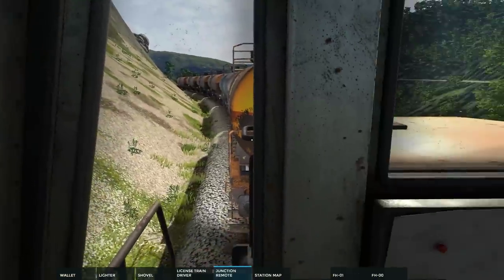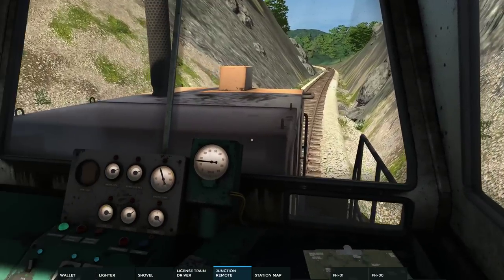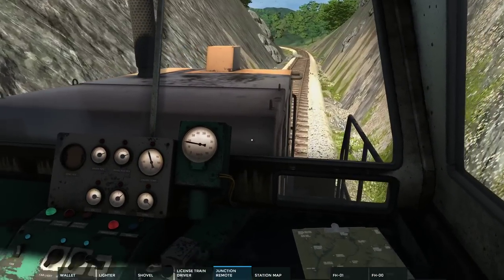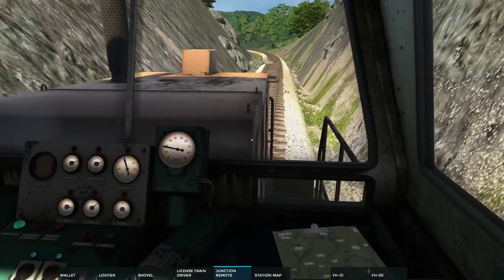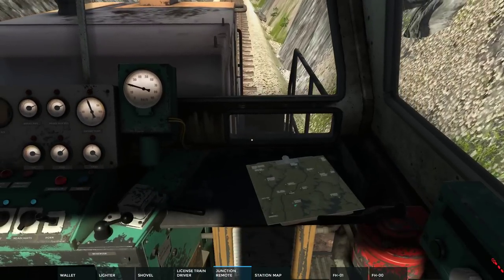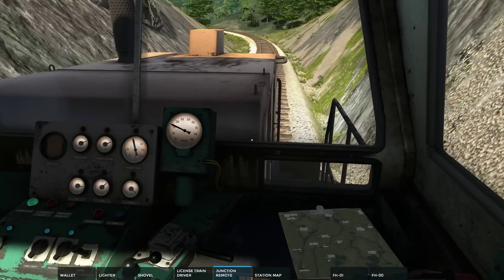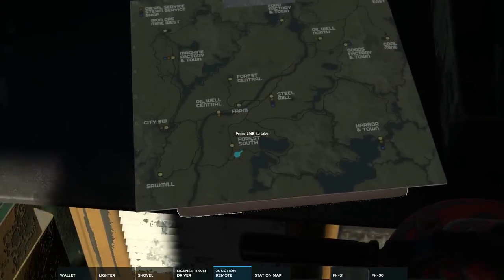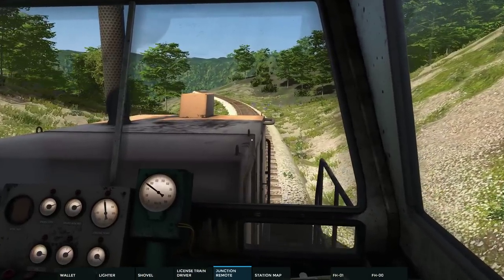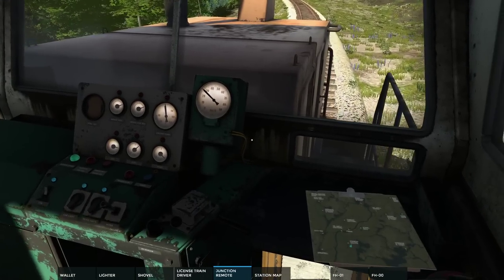We should stop climbing soon because we've been climbing all the way through. To be fair, we're going across a mountain pass so the only way is up. Hopefully not, otherwise we'll have to stop and cool down — and stopping on an uphill is probably not a good idea. We'll slip. Balance it out. I'm impressed by this shunter — it can actually handle six full cars of oil. That's amazing! It's up to the driver to get us there, but at least we know in terms of power the shunter can manage it.